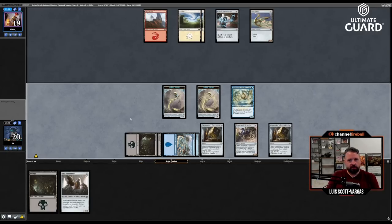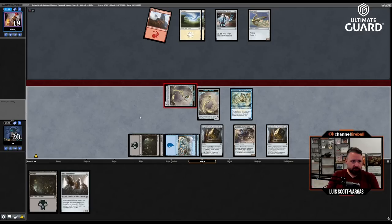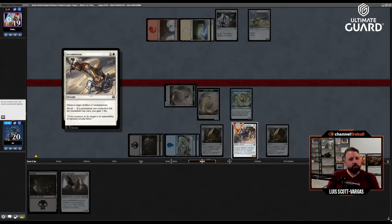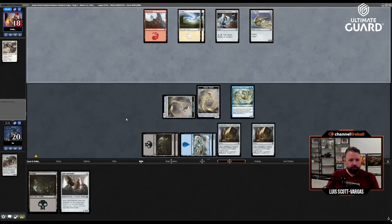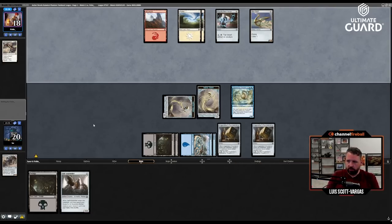Let's see if they let me attack. If they tap my one-one I'll attack with the Dragster, otherwise I'll just attack with the Dragster anyway. Destroy target artifact or enchantment — fine. Turn-four Gear Seeker is sick, and then turn-five Self-Assembler is not bad.